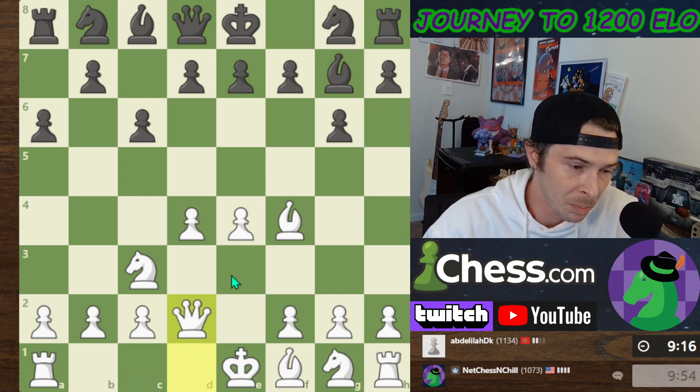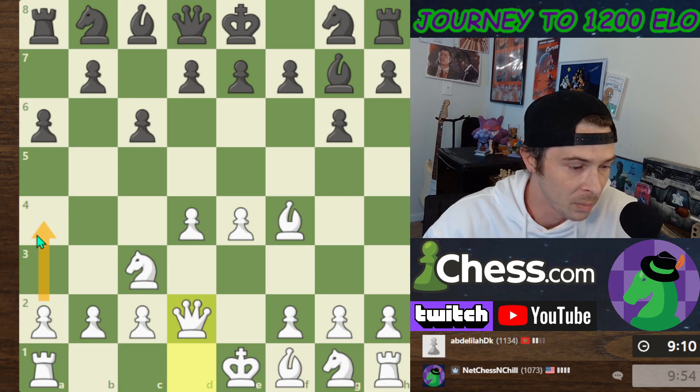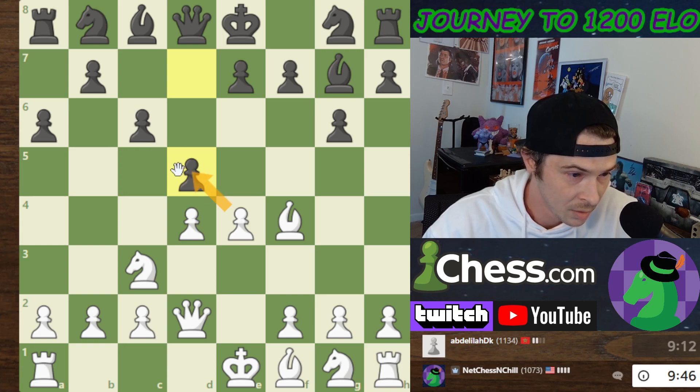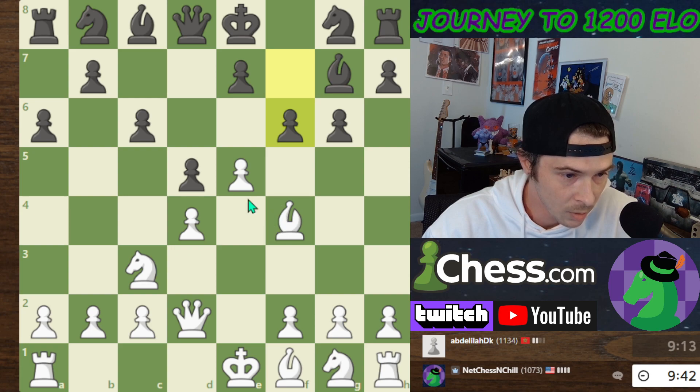I could develop and maybe castle King's side — I actually don't know. It looks like they might be trying to prepare a pawn push, so maybe A4 is in order to blunt that a little bit. I can push the pawn, I can take. I don't think I need to do all that — I think I'm going to just push the pawn and close things up.